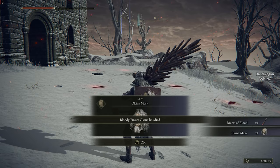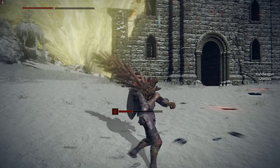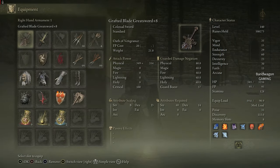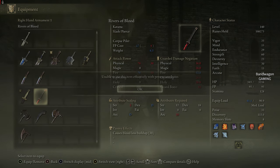Now to check out this loot. The queen Okina mask — let's put it on and see how it looks. There's the mask, and there's the sword — Rivers of Blood.